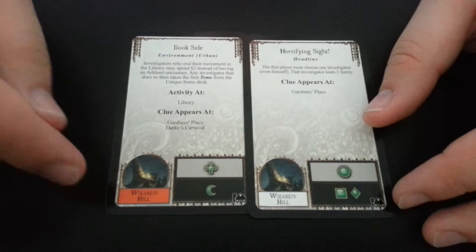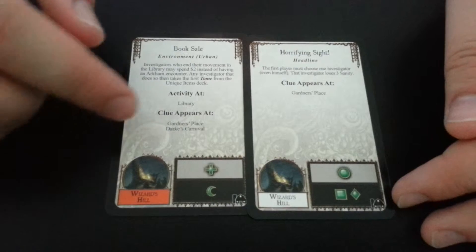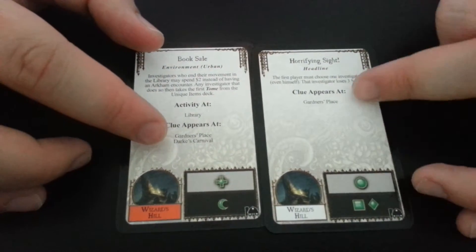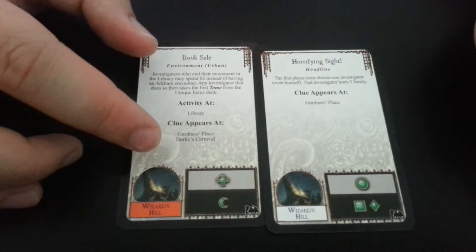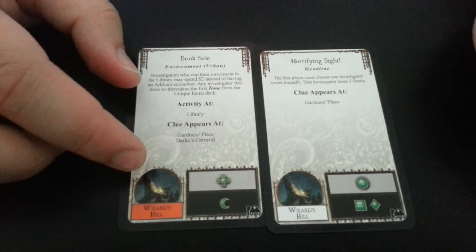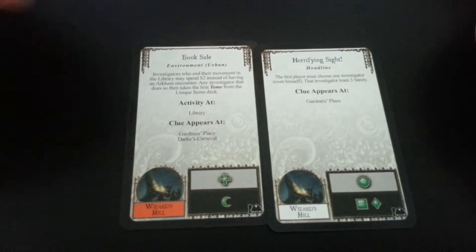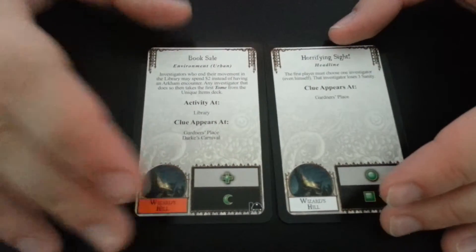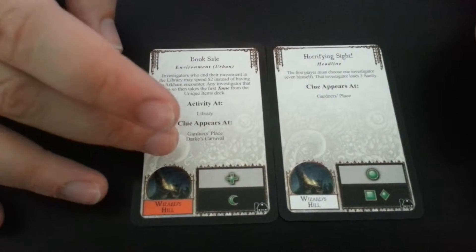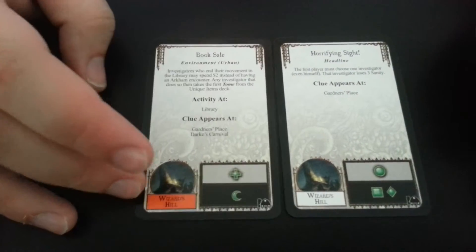Also, every monster in the sky, regardless of its symbol, must move. And my favorite part from this card is that you receive two — not one, but two — clue tokens. One of them is put into a stable location, so you wouldn't lose that clue token. Even if this gate is opened as a usual gate, you still receive two clue tokens, even if this isn't a seal break.